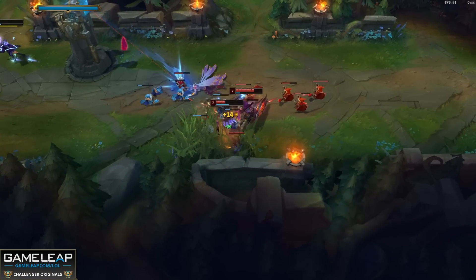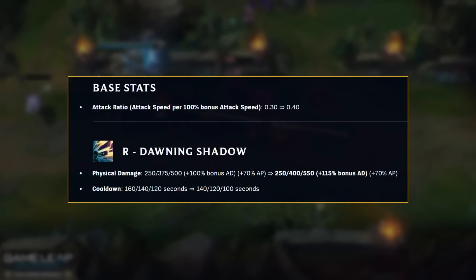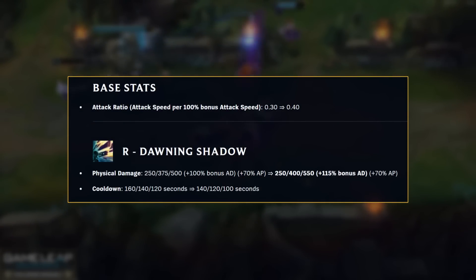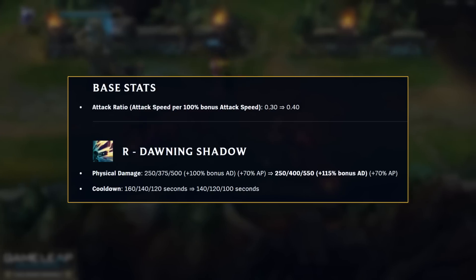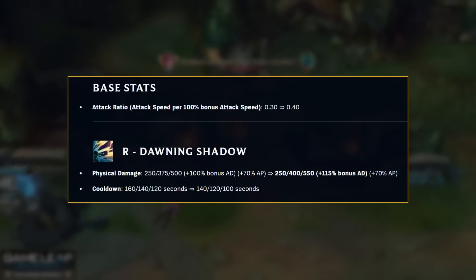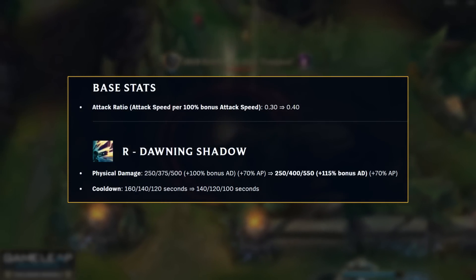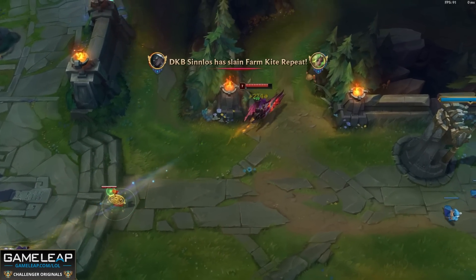Now a very rare sight is seeing Senna as an AD carry, but in 13.4 for the next two weeks this might change, because your attack ratio is going up by 33%. This means that for builds that include Kraken Slayer and Guinsoo's and whatever attack speed item you're building, you will be ramping up the DPS. Your ultimate will also be dealing more damage in the mid to late game, and its cooldown is going down 20 seconds at each rank. So watch out for those miss rays for the next two weeks.